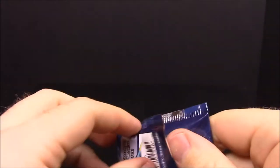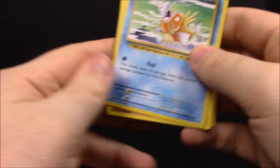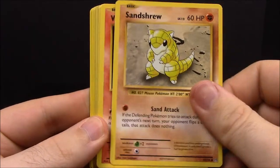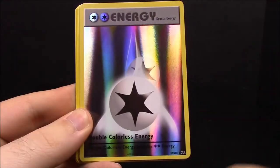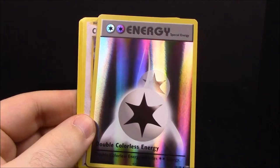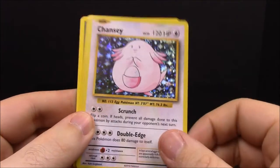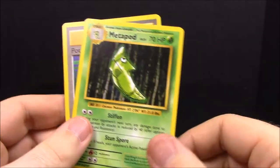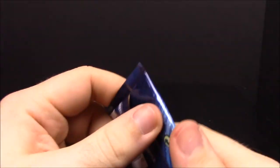Pack number eleven with the Raichu art: Magikarp, Onix, Sandshrew, Vulpix, Electabuzz, and a reverse holographic Double Colorless Energy — and another regular Chansey. Professor Oak's Hint trainer, Metapod, and Potion trainer. So I'm getting at least some of the cards I needed from this set.